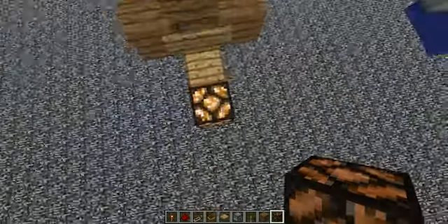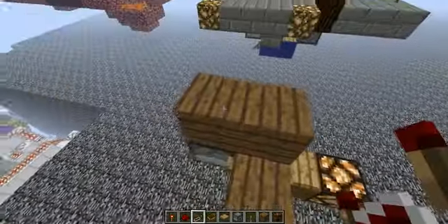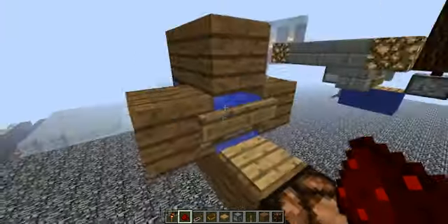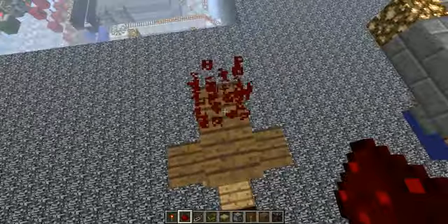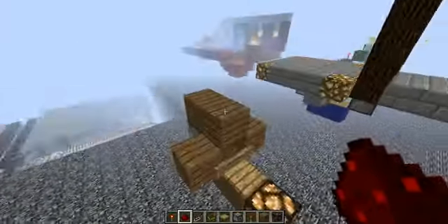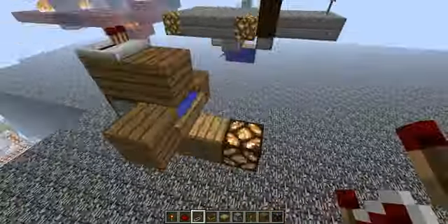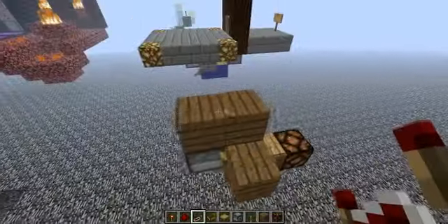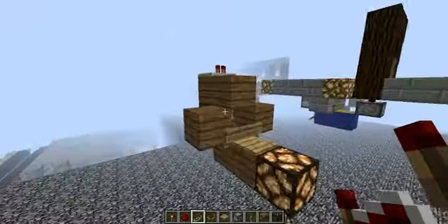Redstone lamp, so you can see it's on. But you update it — it floats up. Take it off, it updates, it goes back down. It floats up. It stays floating up. And it goes back down.